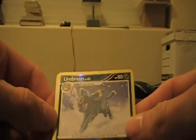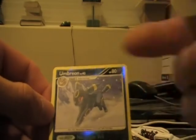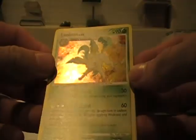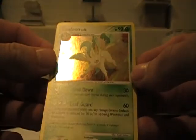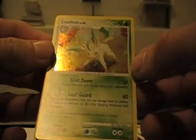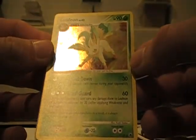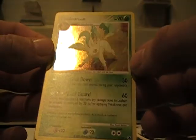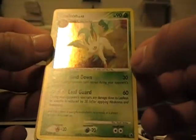Last two cards: Reverse Holo Umbreon — I actually know somebody that wants this, I can get something good for that. And a Holo Leafeon! I just got all sorts of Eeveelutions tonight, didn't I? Bind Down: defending Pokemon can't retreat during your opponent's next turn. Reduces damage by 20. Nifty nifty.